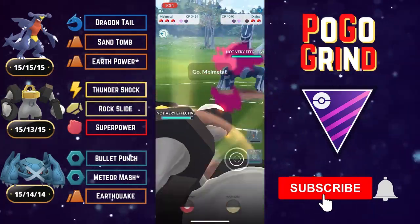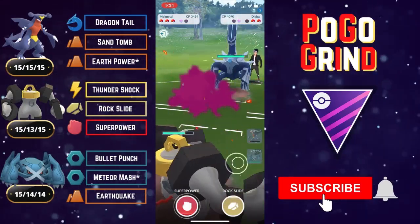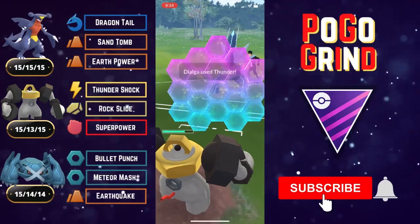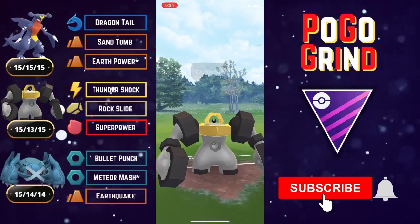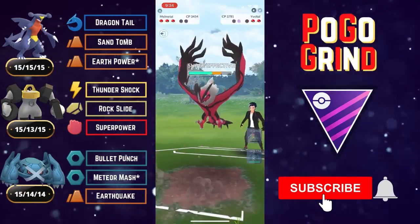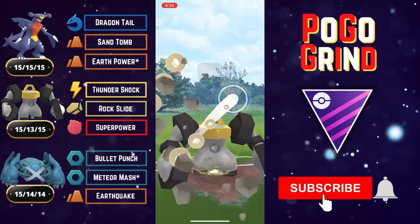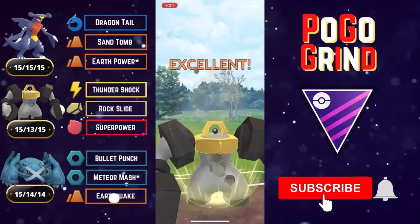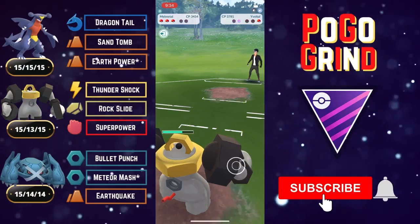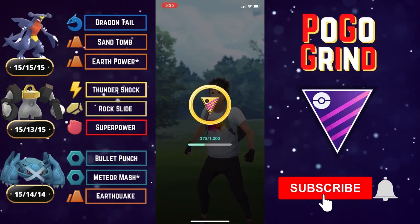We go right into Melmetal against their Dialga — don't want to give any energy advantage. We build up to two Superpowers; they build up to Thunder so we shield that. We look to bait with a Rock Slide — then they swap in a Yveltal. We hit Rock Slide to deal super effective damage to Yveltal and they concede the battle. Good game, well played!